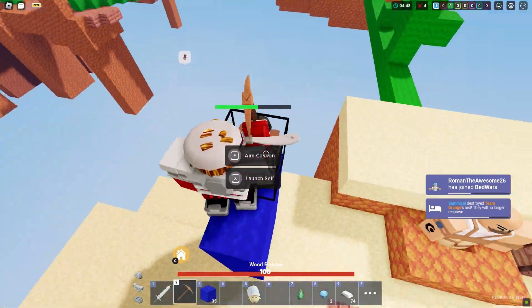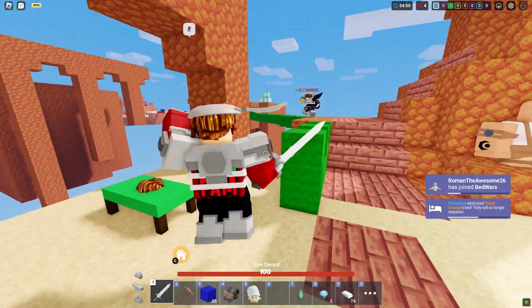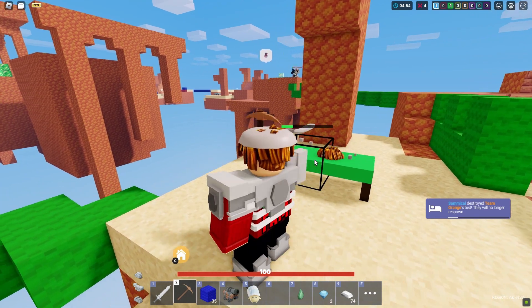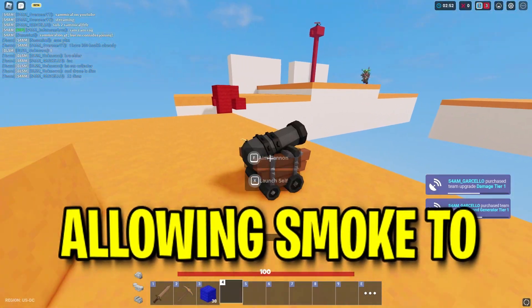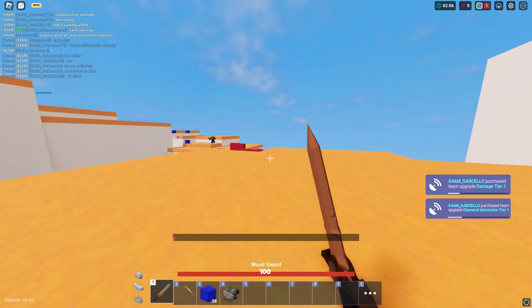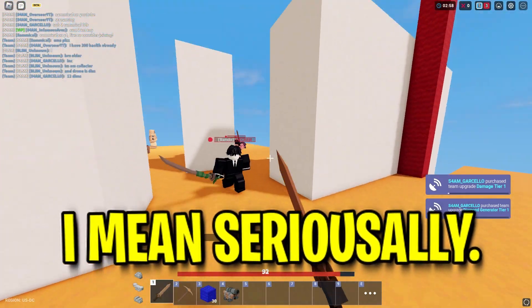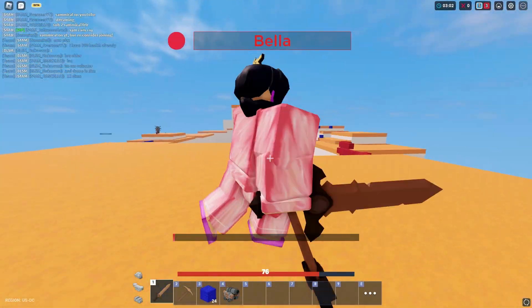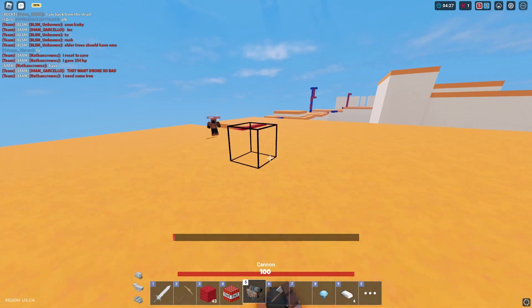Quite possibly the worst kit on this list: Smoke. Smoke is so bad it might just have to get thrown in the garbage. One way we could fix this is allowing Smoke to step on the smoke blocks and make the smoke bomb last longer than 10 seconds. Seriously, what can you do in 10 seconds in Bedwars that is worthwhile? You can maybe break a bed with an invisibility potion.